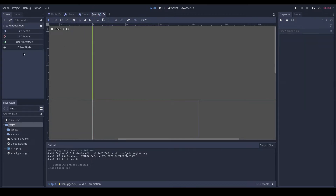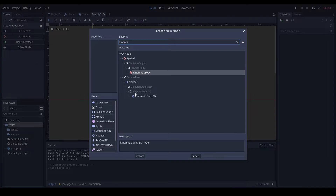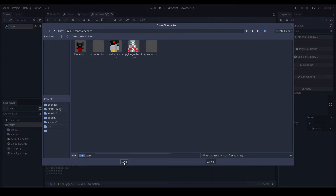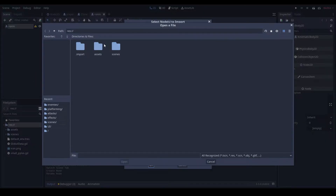We can start off by making a new KinematicBody2D, and then we're going to name this 'ronin'. Then we can save it under enemies.